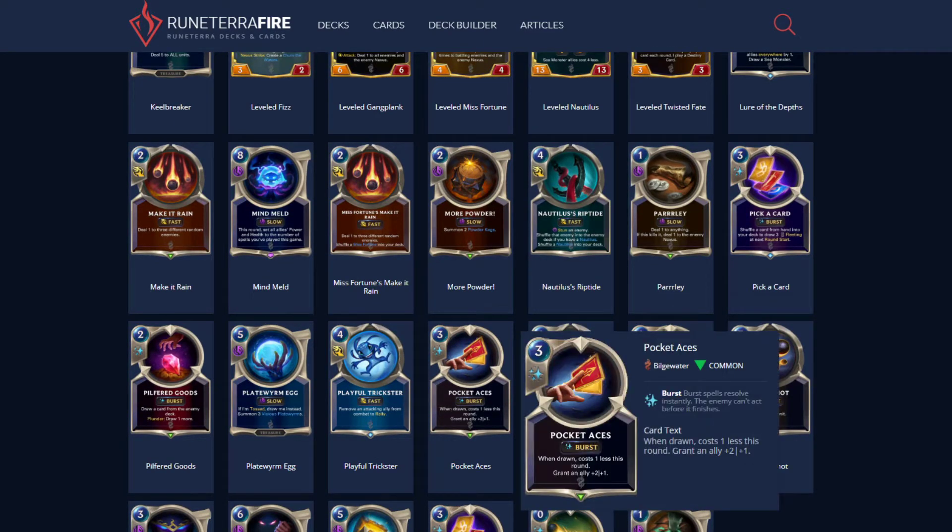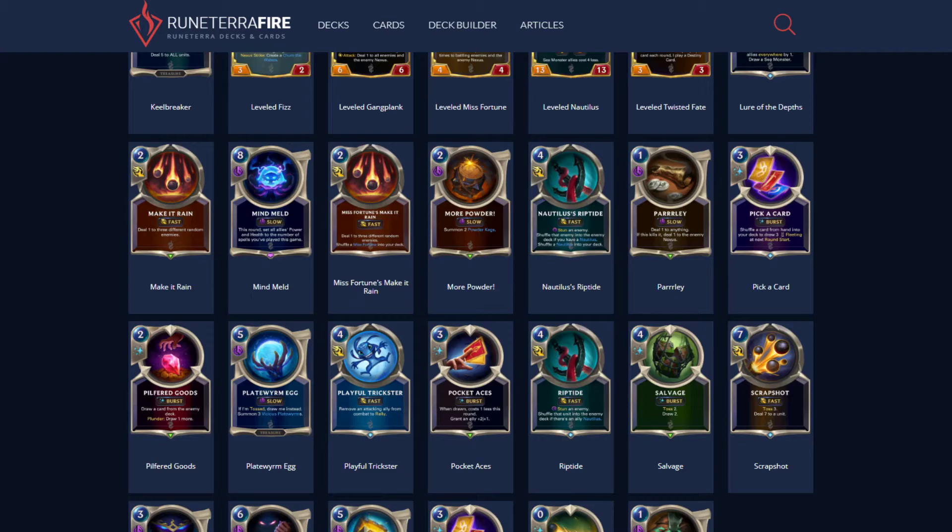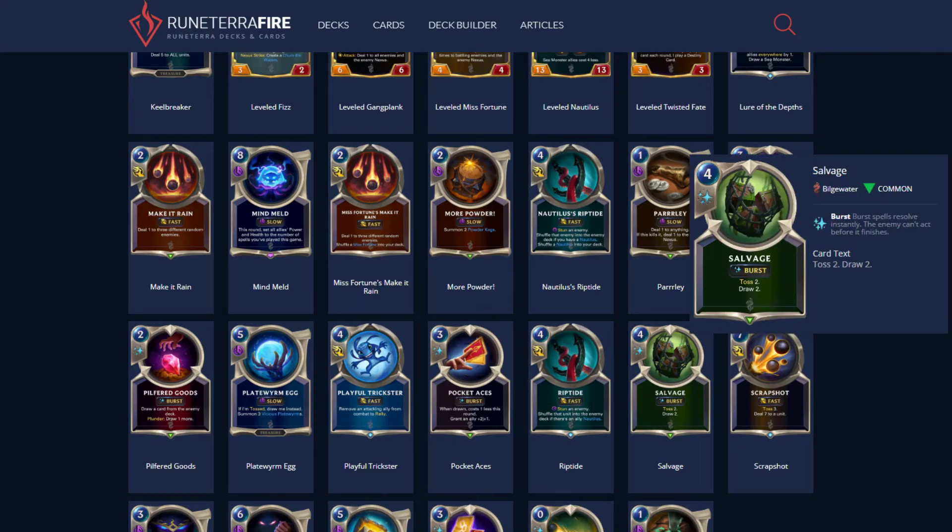Let's look at some toss synergy that's in Bilgewater — I'm only looking at Bilgewater today; I'll have a second video out covering everything else. There is Salvage: toss two, draw two. Great card in general. However, it costs four, so I think some people are overrating it.